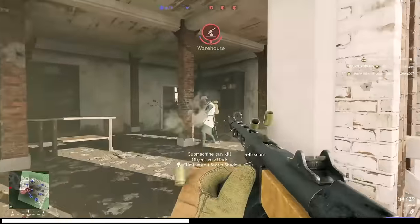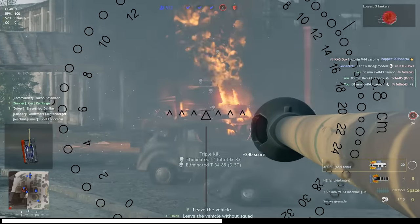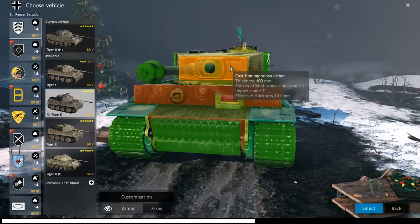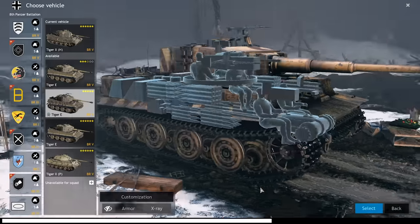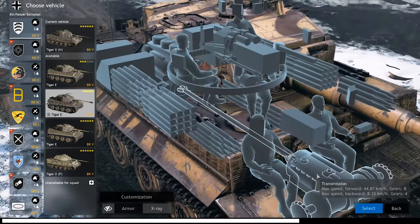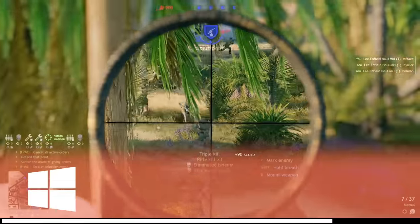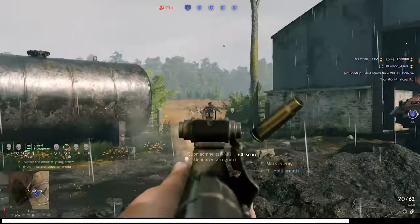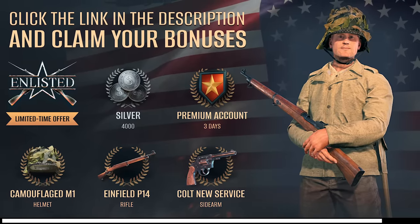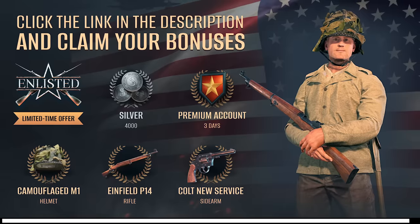Enlisted is hardcore where it counts. Rapid infantry kills and realistic vehicles amp up the intensity and fun. Unlock a colossal arsenal of over 400 weapons, tanks, and aircraft. My favorite feature is the advanced damage model for tanks and aircraft — the game doesn't use traditional hit points. Vehicles take real hits to components and crew, so aim matters as you can target the pilot or trigger an explosion depending on where you shoot. Play Enlisted for free on PC, PlayStation, or Xbox using the link in the pinned comment or description. PC players score an exclusive bonus pack: 2 weapons, a soldier's helmet, 4,000 silver, and 3 days of premium account access — it's a limited time offer.